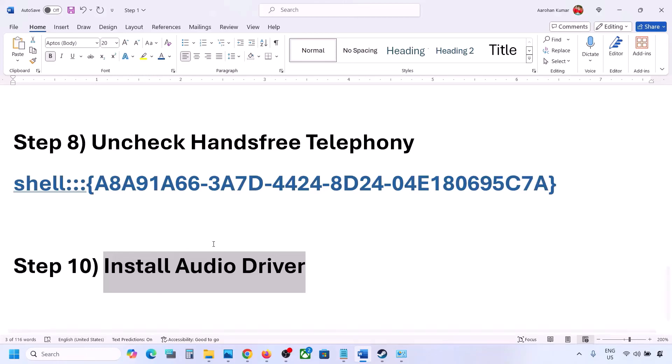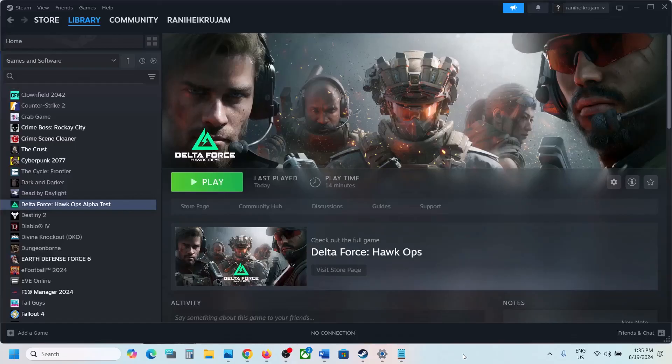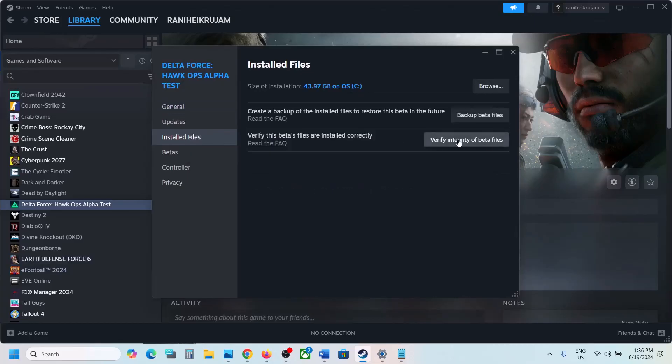You can also get the driver from your system manufacturer's website — for example, Dell or Lenovo. Go to your manufacturer's website, find your model number, download the audio driver, install it, and restart your computer. The last step is to verify the game files: right-click the game, select Properties, go to the Installed Files tab, and click Verify Integrity of Game Files. Once verification is 100% complete, launch the game and check.